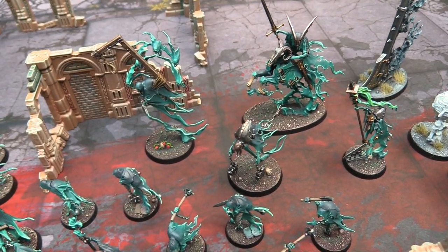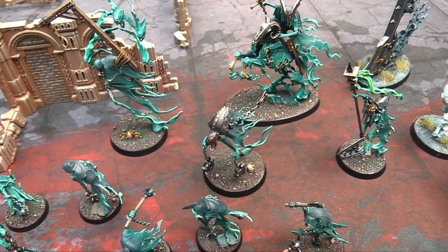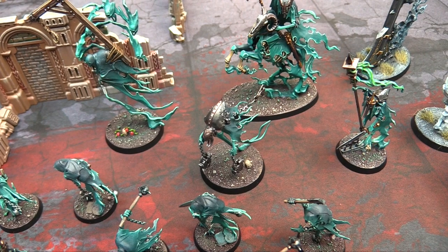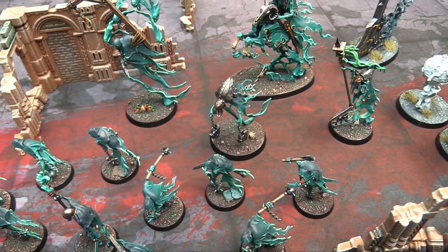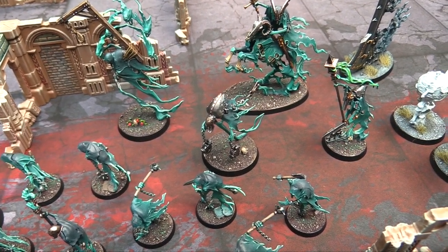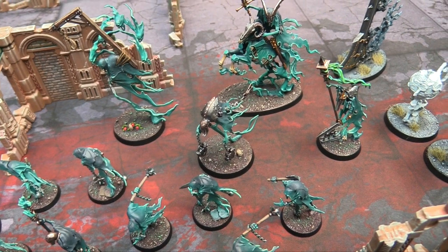The three new characters: we have the Spirit Torment — possibly the most important one. Tommy 2 Chainz, or Jacob Marley, whatever you want to call him. He's got 3 attacks, 4s and 3s, rend minus 2, D3 damage — pretty good at fighting. But his big thing is he captures soul energy. If 3 or more models from the Nagash army die during the turn, he can heal D3 wounds or bring back D3 guys within 6 inches. He also just makes everyone reroll ones to hit all the time.